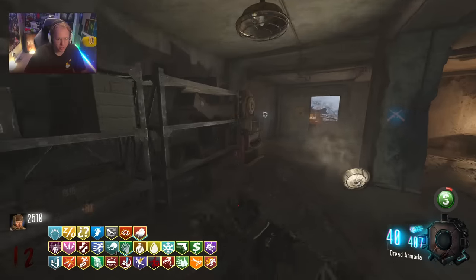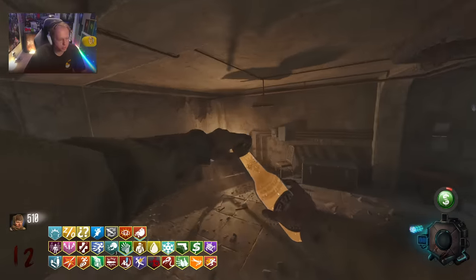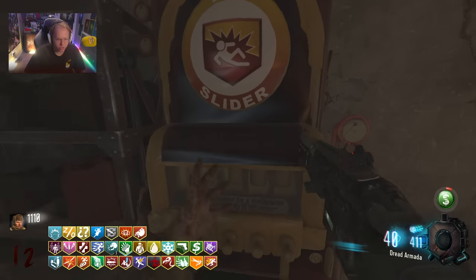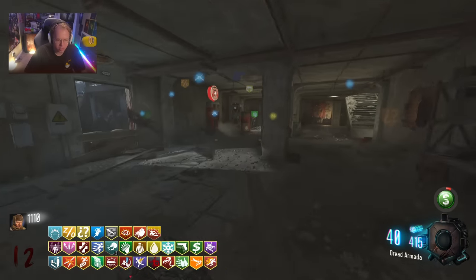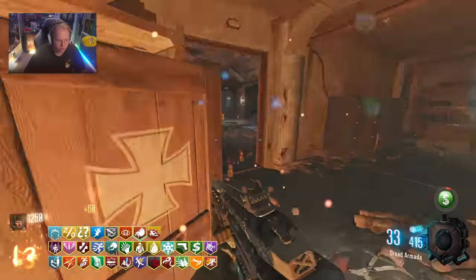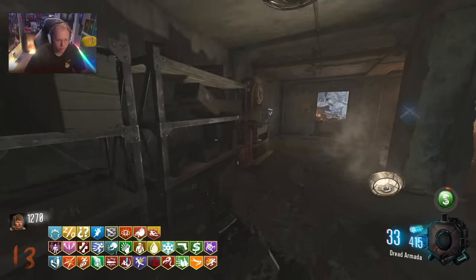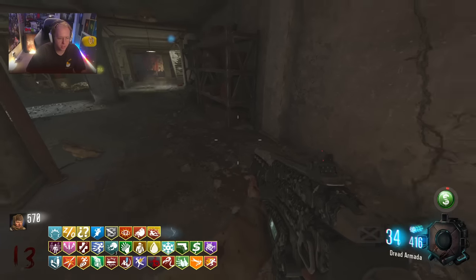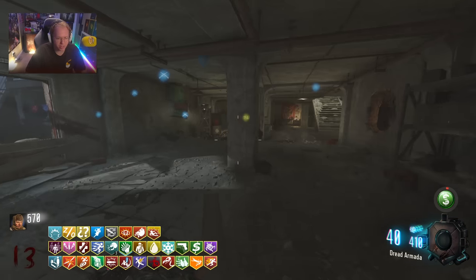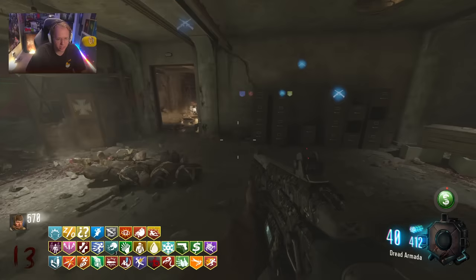I'm going to see if I can buy the rest of this. PHD — just get it. What's going to be the upgrade? Damage increases when sliding from higher points and longer slide distance. Am I going to be able to buy it before the round ends? I did — let's go, just before it left. This Expenditure Exemption Gobblegum on this pack is so nice, it's such a great pick.